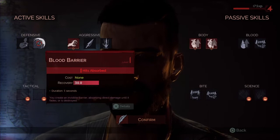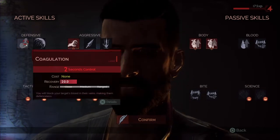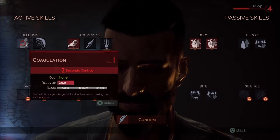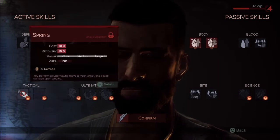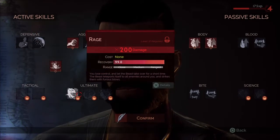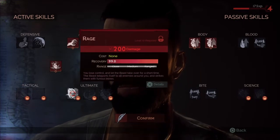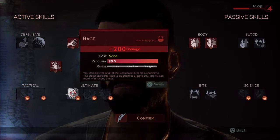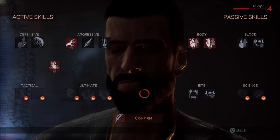Defensive blood barrier: you create a visible barrier absorbing direct damage until it fades or is destroyed. Coagulation: you block your target's blood in their veins making them defenseless — so it basically stuns. We haven't unlocked these yet, but those look very, very cool.